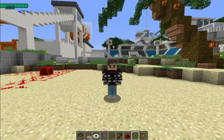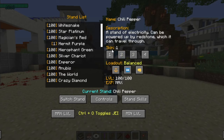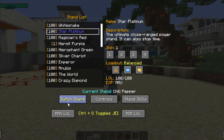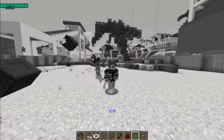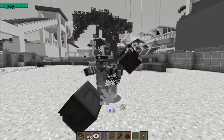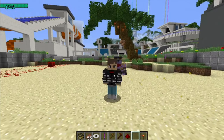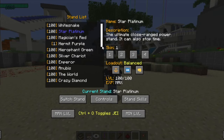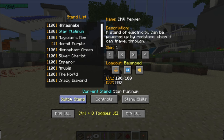Hello and welcome to the next JojoVane Stand Showcase. Have you ever wondered what stands from Jojo's Bizarre Adventure would look like in Minecraft? Well, they would look something like this. The mod pack is JojoVane, the game version is 1.12, and it is being actively developed. But today I have a very special showcase: Red Hot Chili Pepper.